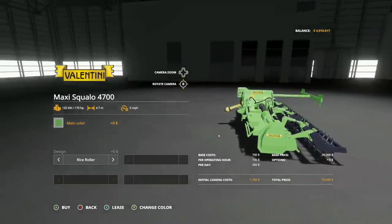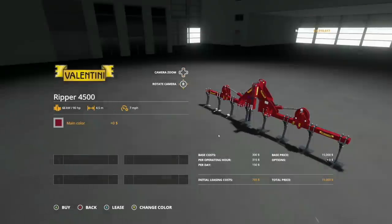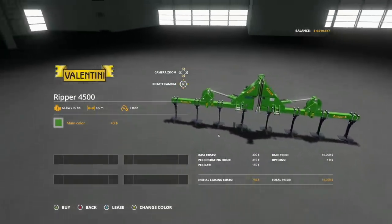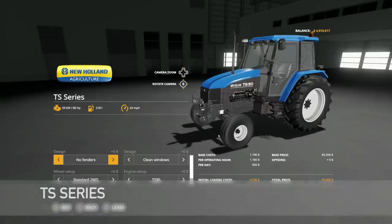To match that, we have the Valentine Ripper 4500, again by the SMI Mod Team. This one is different — it's a subsoiler requiring 90 horsepower, 4.5 meter working width at 7 miles per hour. So a little bit smaller but a little bit faster. Main color options are the same. You've got tools for cultivation and subsoiling together. Super cheap at $15,000 — very cool.